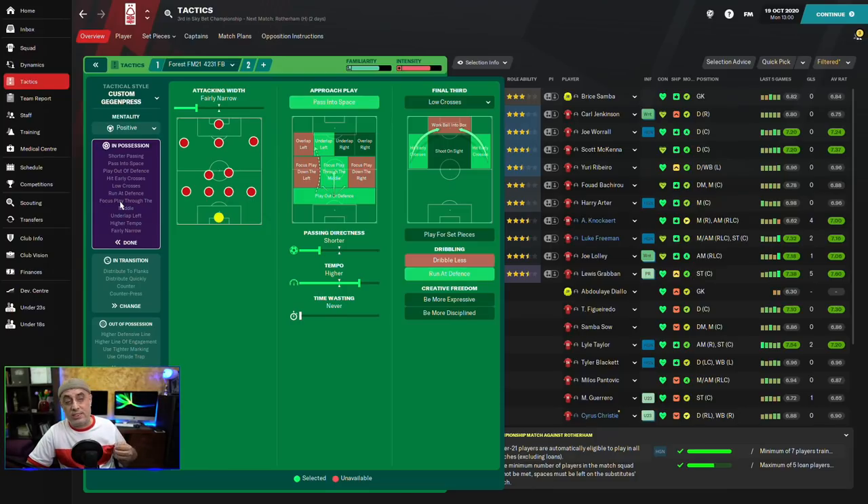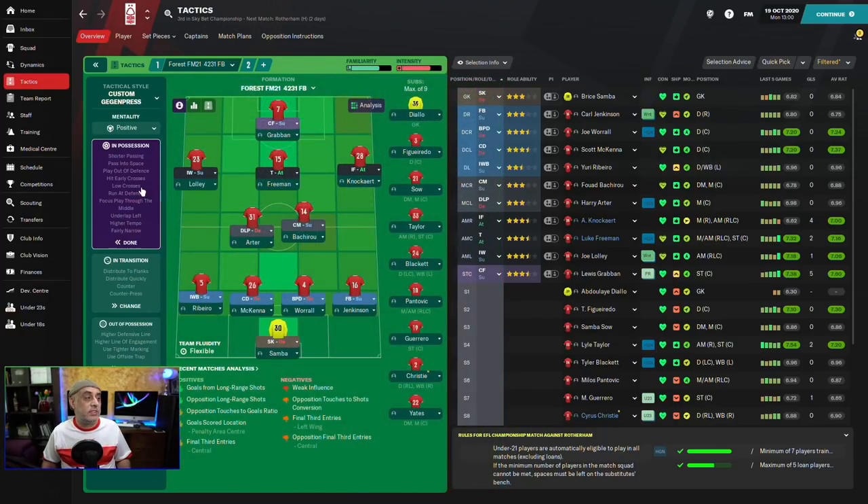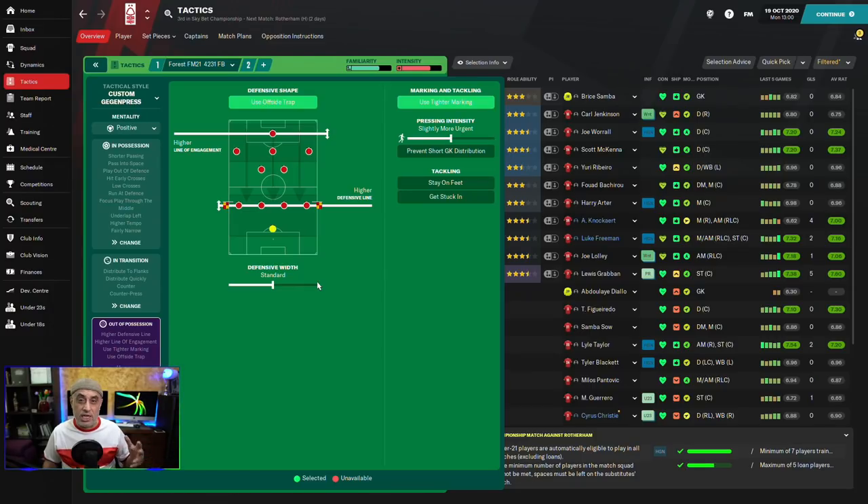This is going to attack teams because it's an attacking system. If teams are sitting back a lot, I might drop the pass into space instruction. Width becomes a weapon — if I want to draw teams down the flanks and hit them quickly, more of a counter-attacking system, I might drop the line of engagement to standard and play with defensive and narrow. This encourages them to go down my flanks, making them more vulnerable so I can hit them on the counter. Run at defense is also situational — if you can't dribble well you just give the ball away. So run at defense and pass into space are situational, whereas defensive with narrow is a strategy to draw teams into giving up space down the flanks.